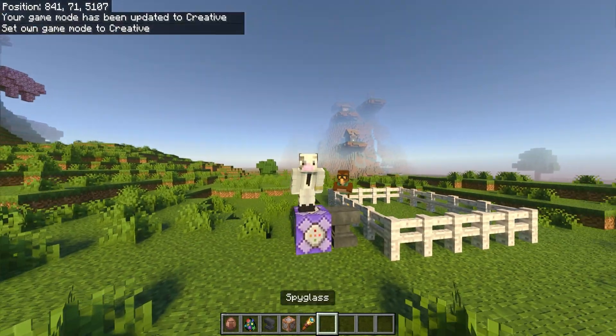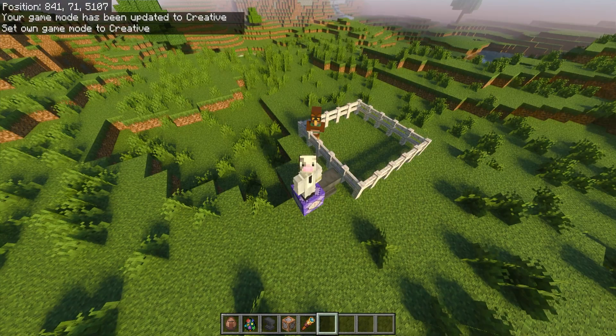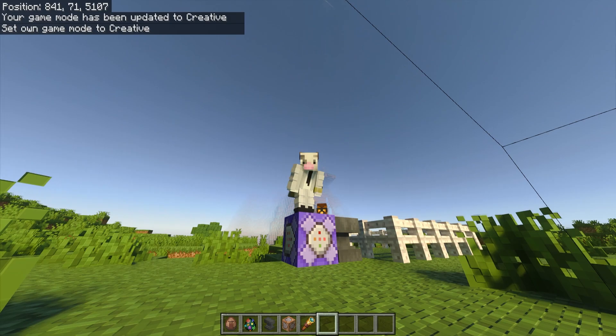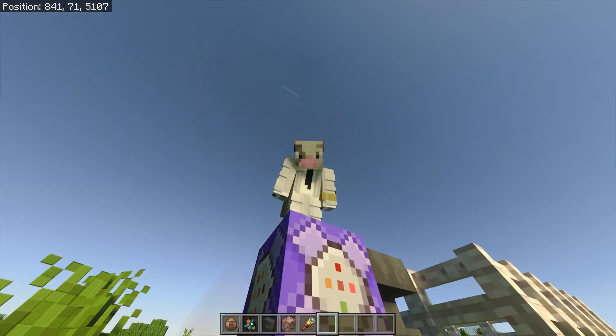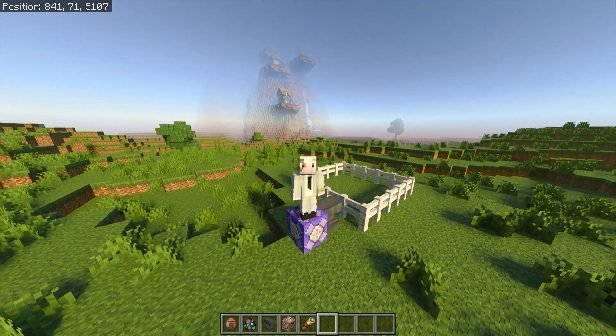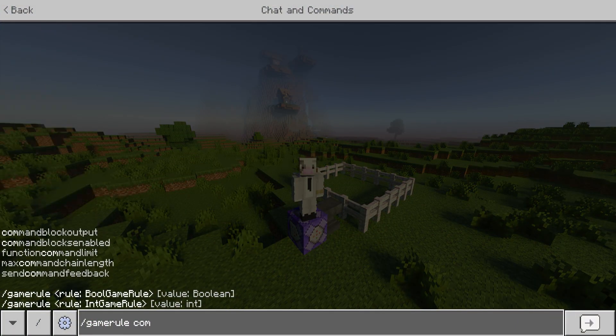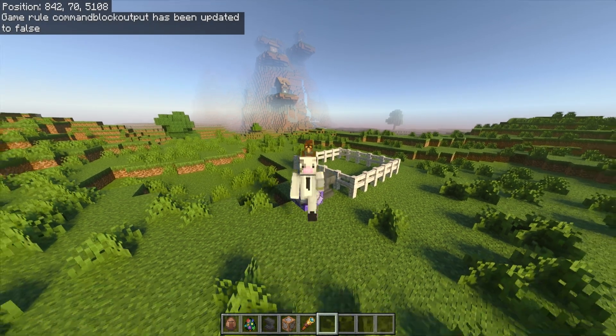Let me change my game mode back to creative. The next thing you want to do is run a command in chat so that your chat doesn't spam up with repeating command blocks. I am standing on top of a purple command block, which is a repeating command block, meaning that if you have one in your realm or world it will repeat in your chat. To get rid of that, do: /gamerule commandBlockOutput false and hit Enter. On the top left it should say 'Game rule commandBlockOutput has been set to false.'